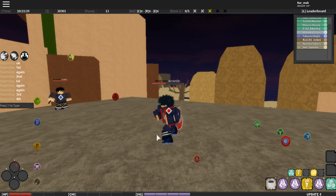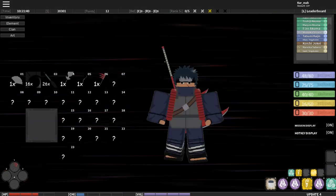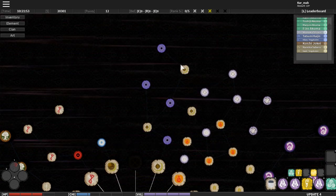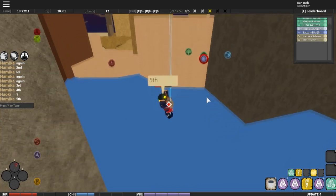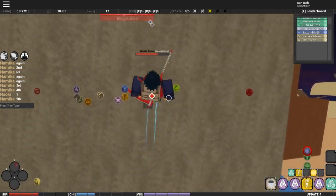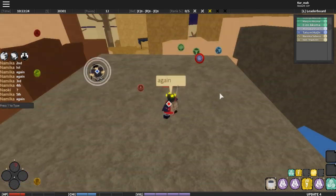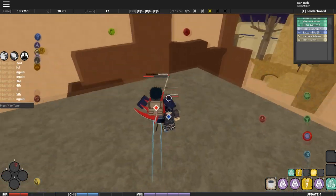He just throws it like kunai and if it hits me it takes my chakra — that is insanely OP. Now let's check out the fifth move, which is Almighty Push, and then the sixth move, Chibaku Tensei. Almighty Push looks like a better version of Universal Push. Let's do that again — oh yeah, for sure that one is way better.